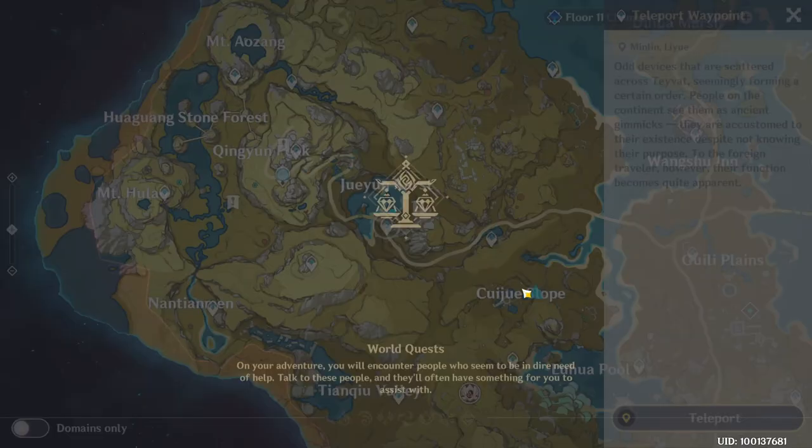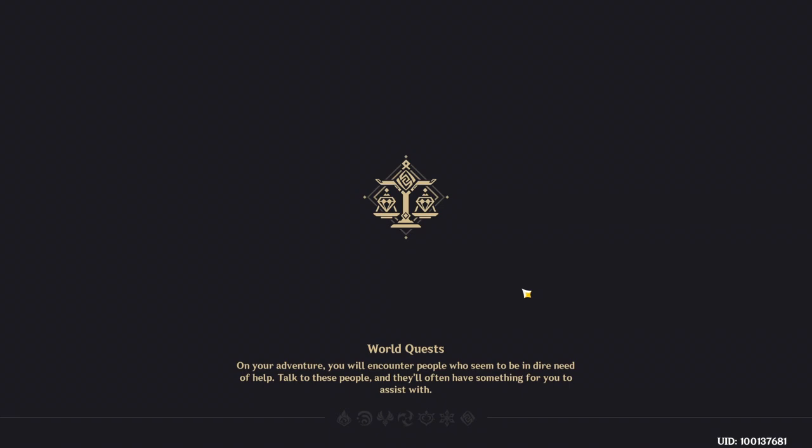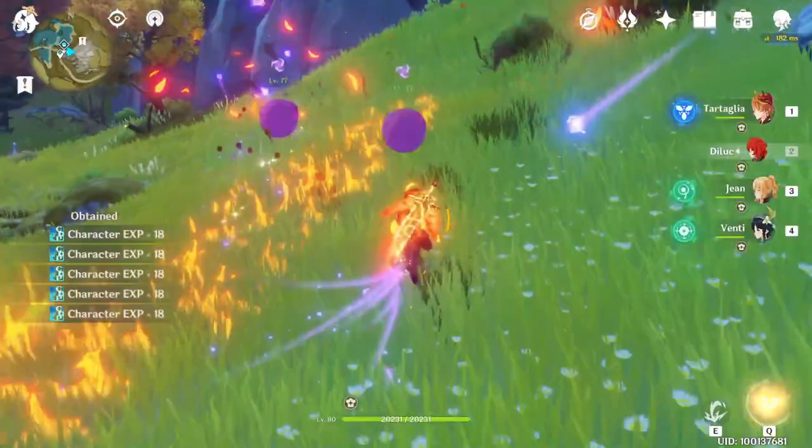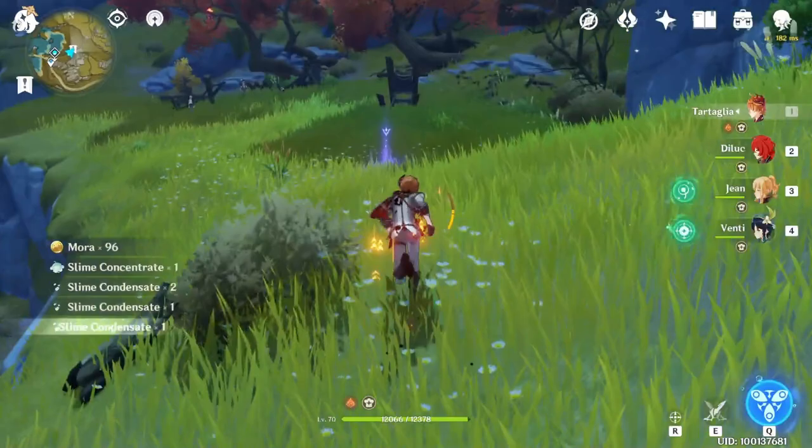Now go to this teleport waypoint — not the domain, because the domain is downside. So you have to go to the teleport waypoint. Kill those slimes. And it's here.